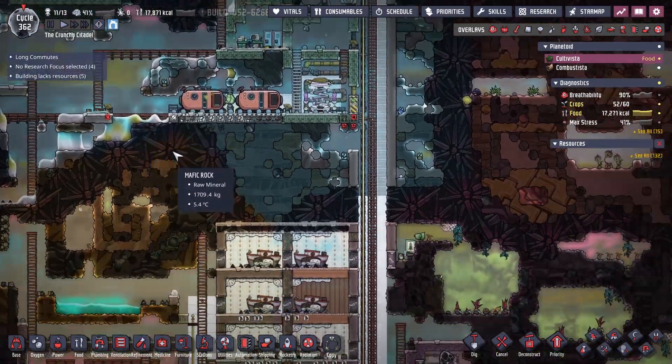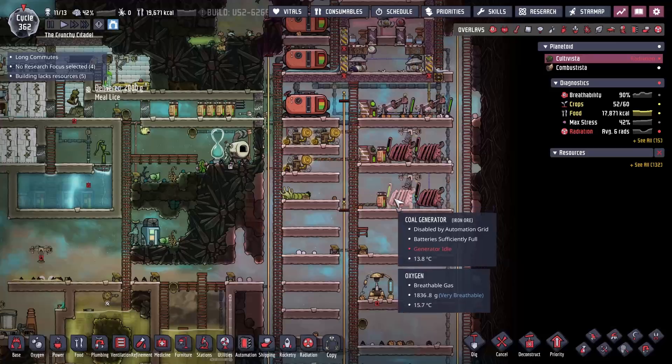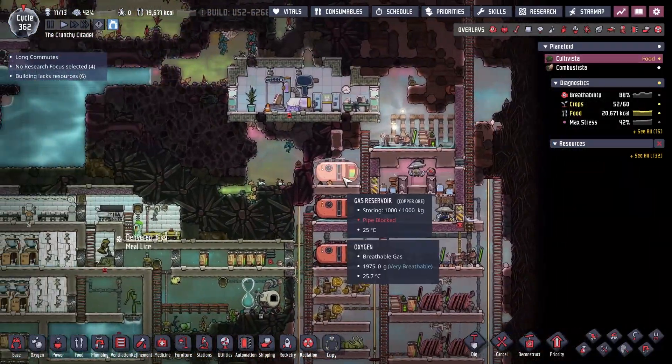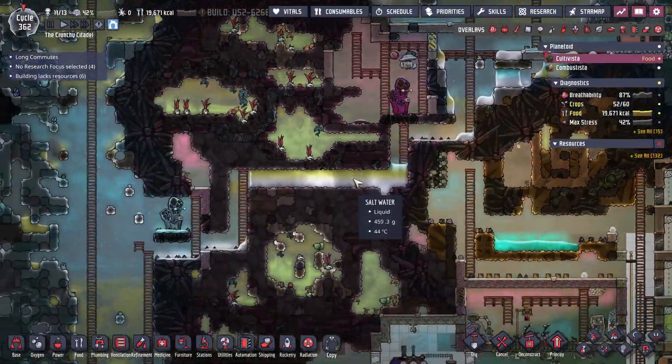And yeah, that was one of the things I did in between. Just checking a few more things — I'm beginning to worry about power, but actually I'm realizing we have an abundance of everything still, so we're okay.